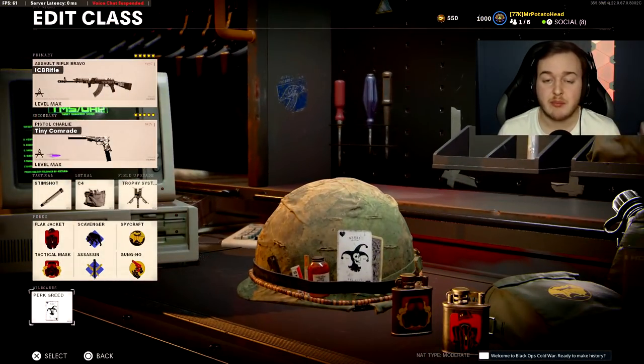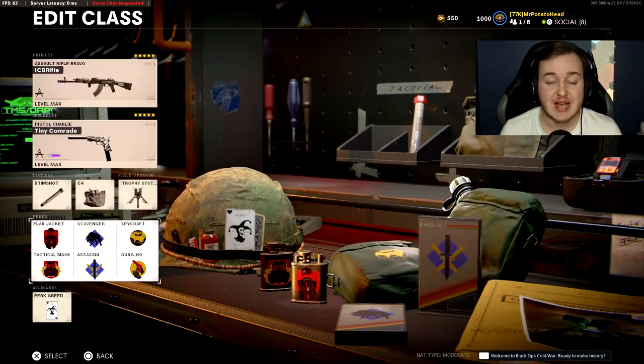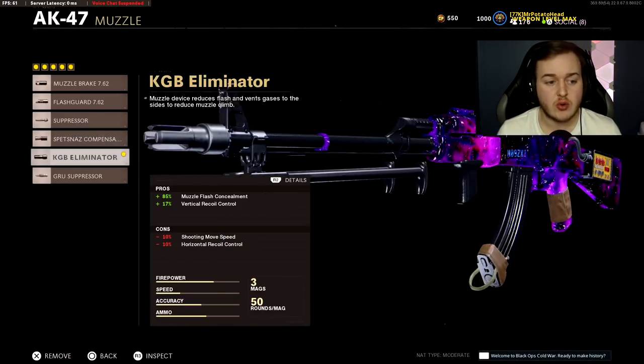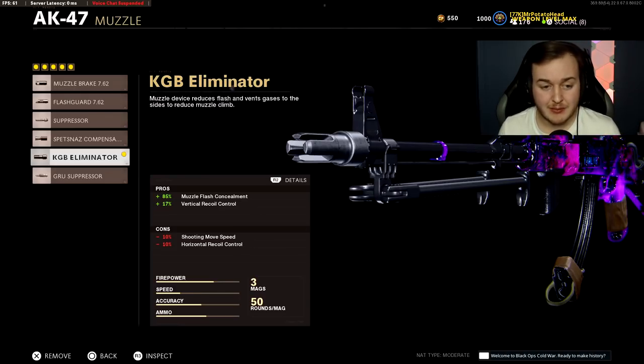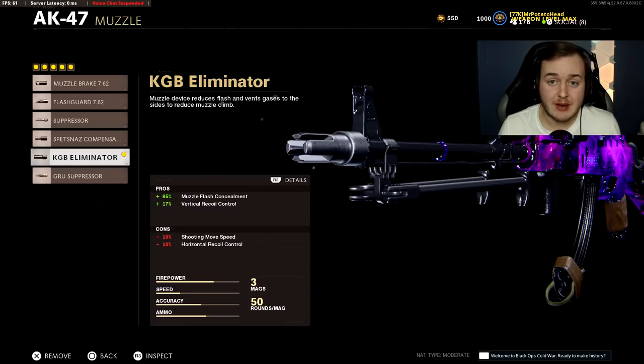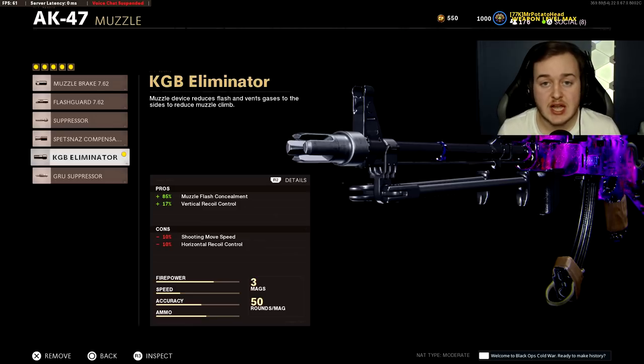We're running the Perk Greed class, same perks as the AK-74U: Flak Jacket, Tac Mask, Scavenger, Assassin, Spycraft, and Gunko. For the AK-47, the first attachment is the KGOB Eliminator Muzzle, giving 17% more vertical recoil control. This helps with just having more control of our weapon, getting more kills, and having more fun because you're not missing shots.